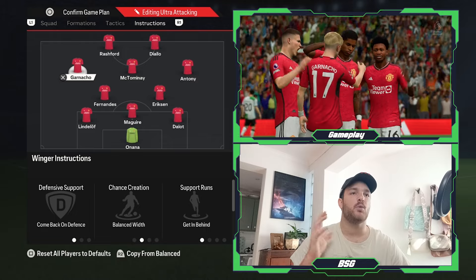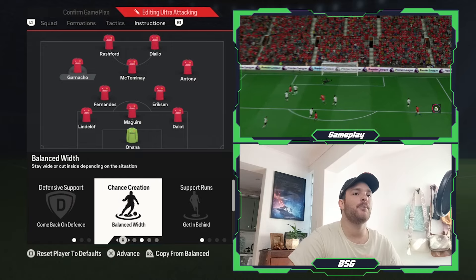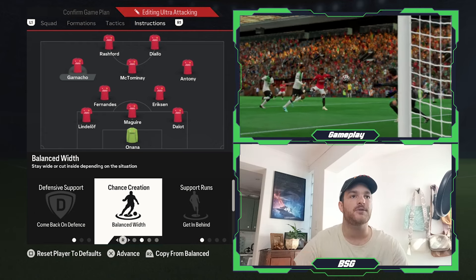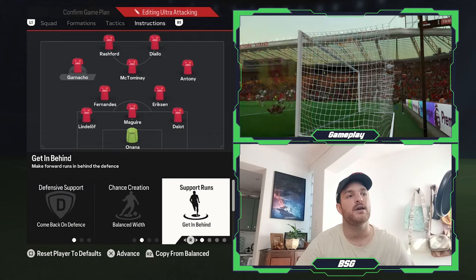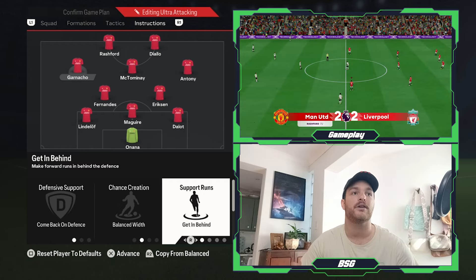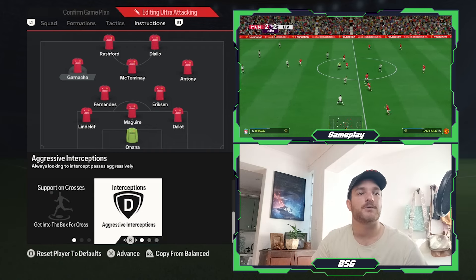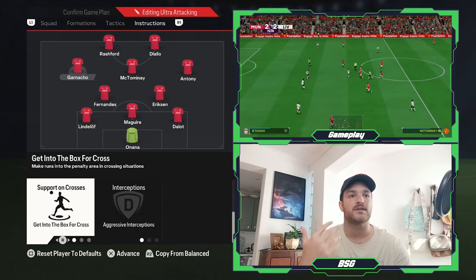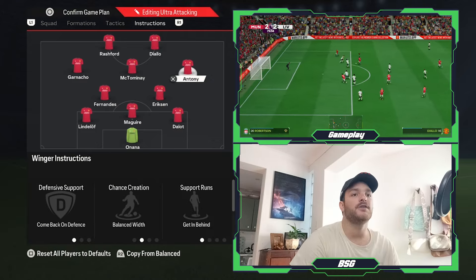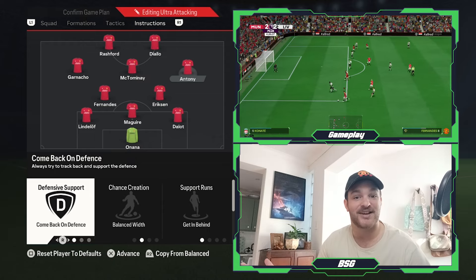Moving on to your left and right winger — they have the same roles and instructions. Come back on defense, looking to help out the wider centre backs, and have a balanced width, allowing them to drift into wider channels if required, putting opposition players out of position, but also allowing themselves to cut inside or make more central runs into the attacking areas. The support runs are set to get in behind — when you're stretching the opposition's back line, you need penetration from wider areas, and with wing play it allows your wingers to be very effective. Interceptions set to aggressive. You want both Garnaccho and Anthony breaking into the box, waiting for either a cross, a cutback, or trying to create for the likes of Diallo, Rashford, and McTominay. Anthony has the same role and same instructions. Thank you very much for using your right foot against Liverpool — I think he's found his level.